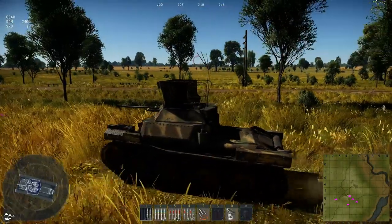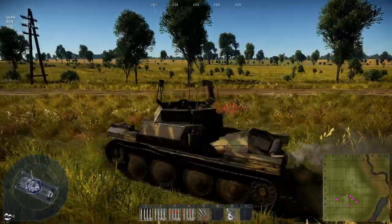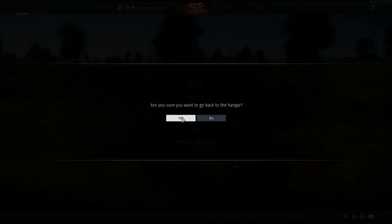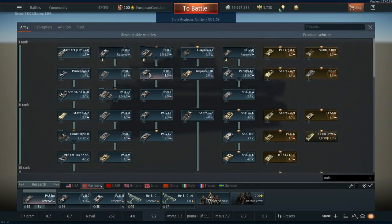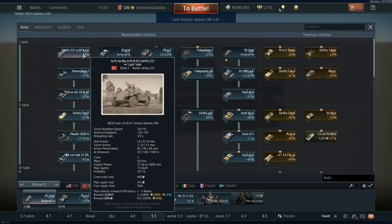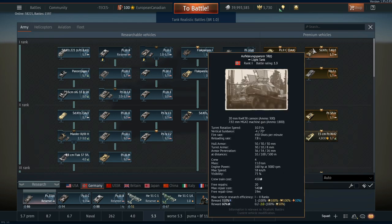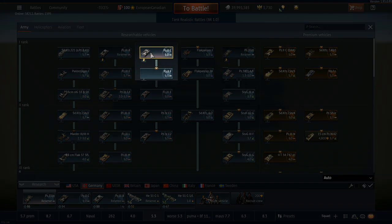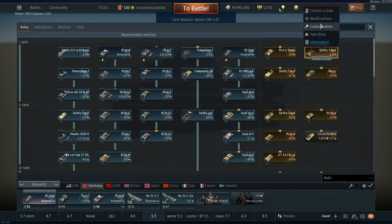Since it sits at 1.3, you can run it with a really strong German lineup. They've recently moved down several vehicles, so you can pair it with the Panzer 4C, the Panzer 3E moving down to 1.3, the Sd.Kfz 221, the Panzer 38t, and the Flakpanzer — which is essentially a mini Sd.Kfz 141 — plus the Panzer 2s. It's a great lineup with a great premium on top.